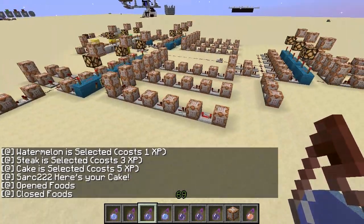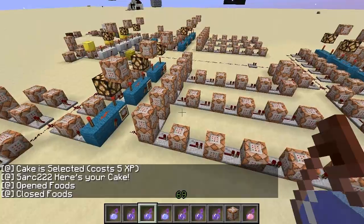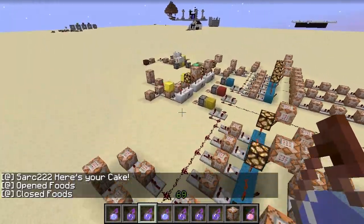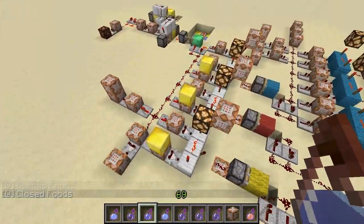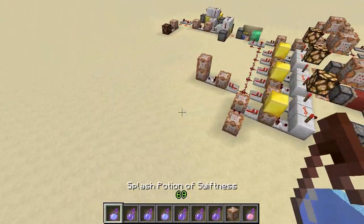Once confirmed, the item is selected, the points are deducted, and the system resets itself. It doesn't actually turn off — it just goes back to the main menu so you can select more items.